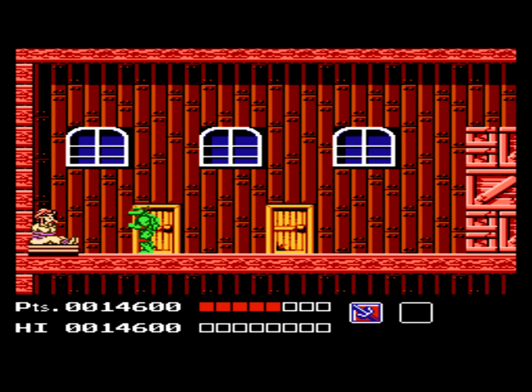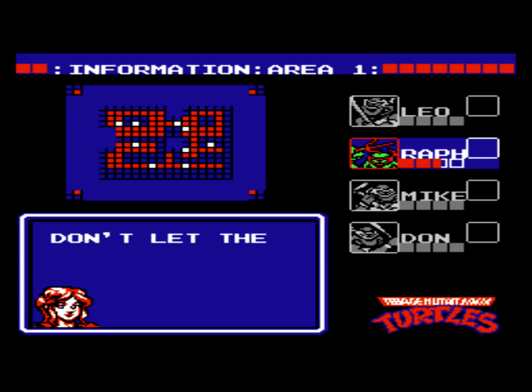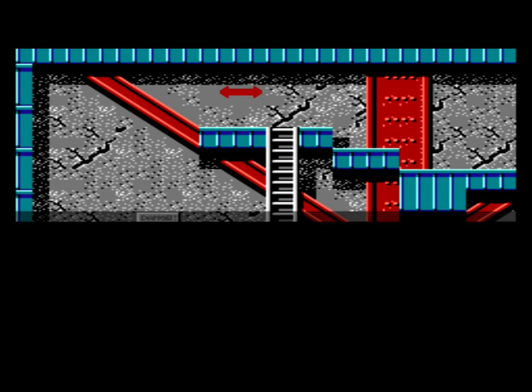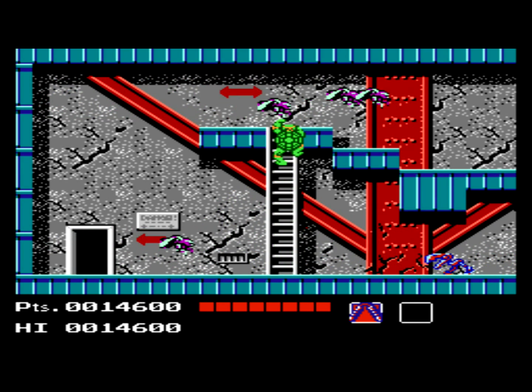For Rocksteady, you want to attack him and then quickly run away and avoid him as he jumps towards you. Sometimes he'll stop in place and fire bullets at you, which are pretty easy to dodge. There's the trick that you can stand on the upper right box and use Donatello to attack downwards, getting Rocksteady caught in an infinite loop. Once he's taken care of, you have saved April O'Neil, and you move on to level two, the dam.